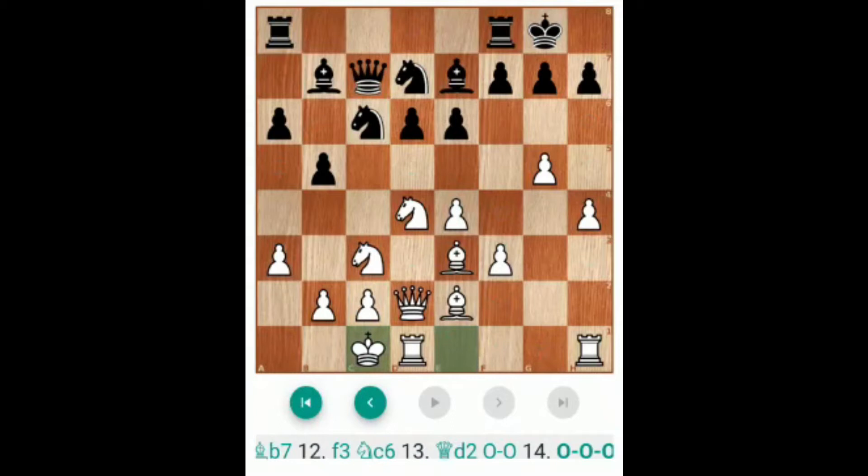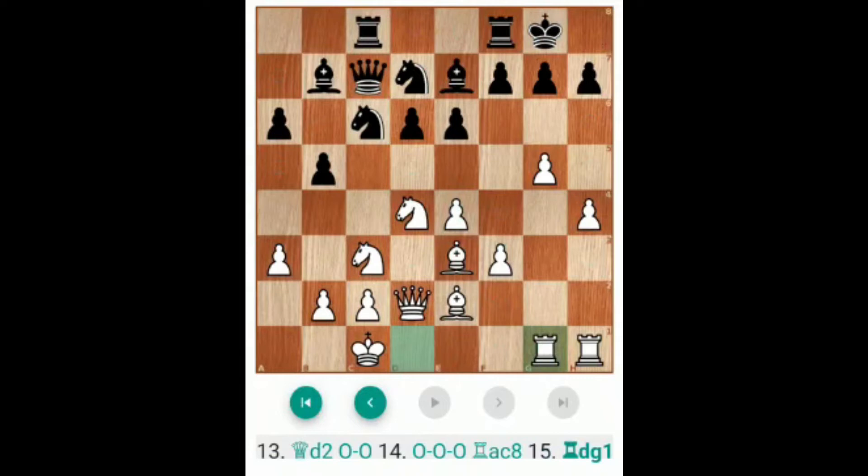White has a very good chance here. Now black plays Rc8 and white prepares the attack by Rdg1. Now both rooks are in attack. This is the best position for white. In the middle game, white can play H4 and G6 for an immediate breakthrough. And if black plays Ne5 and Nc4, Bxknight and then the attack will come soon. So in this line, white has a very good chance.